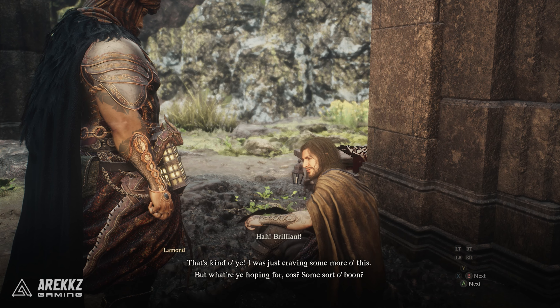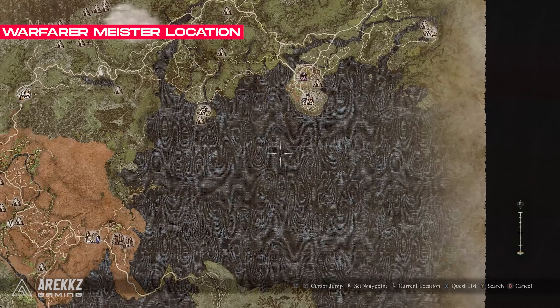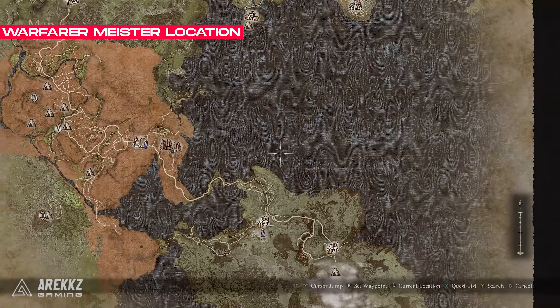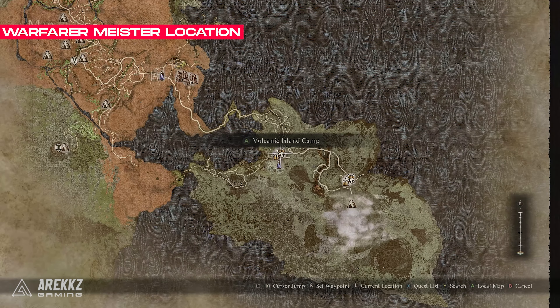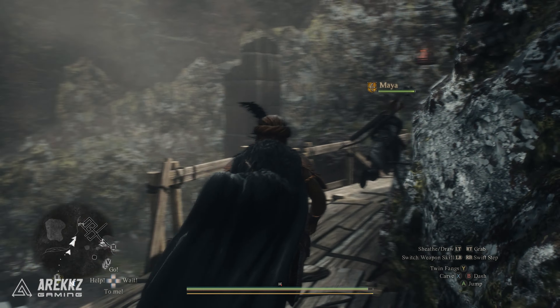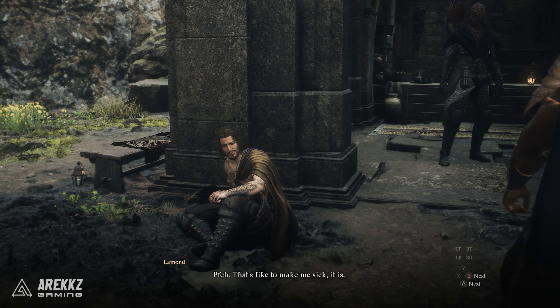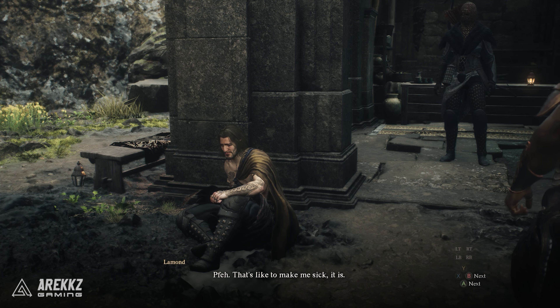The first thing to know is the location of this meister. He's called Lamond and he is located on the volcanic island in the volcanic island camp, which is one of the final places you reach in the game. You can find him near the back area of this camp sitting next to this pillar here, so if you go here you can try and unlock this vocation for yourself, and we have all the information you need to do this as well as some helpful tips to do it even quicker.